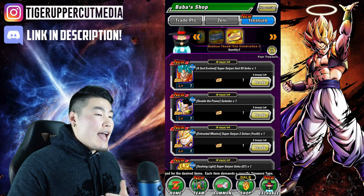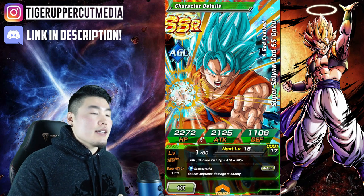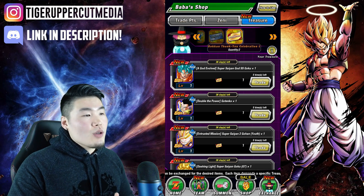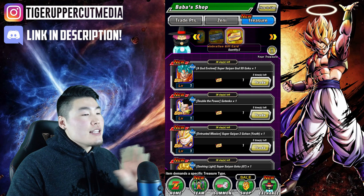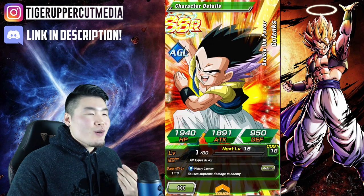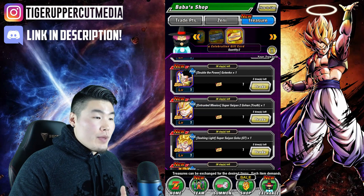Starting off with a very strong unit — Super Saiyan Blue Goku. He is a very solid hitter for a Super AGL team or a Realm of Gods team as well. If you're looking for a sub for one of those teams, he's a very solid choice and definitely one of the better units in the AGL pool. Moving along, this Dab Tanks — he's not the worst, but he's really not that good. I would say stay away from him.